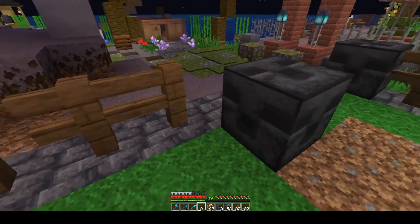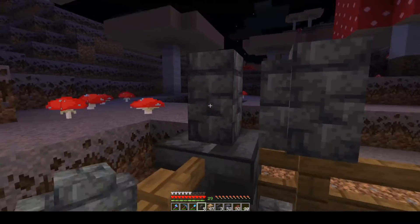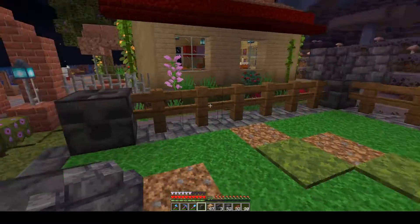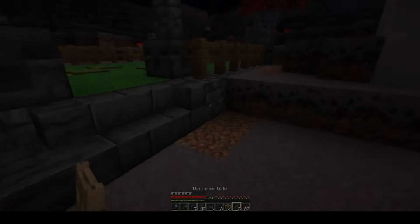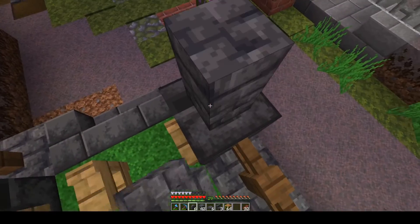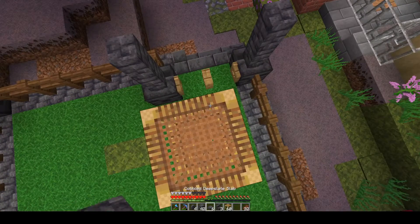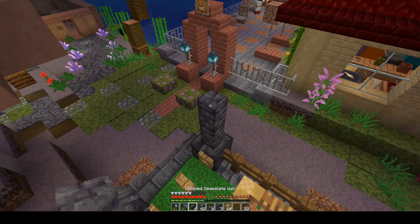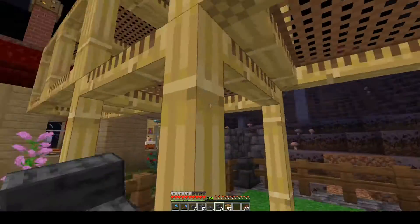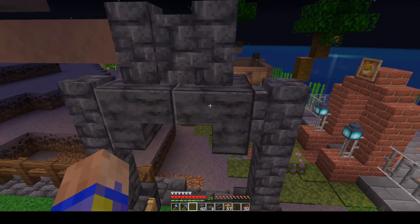I'm putting a fence around everything, and then on the corners for decoration I'm adding the wall blocks. Then kind of an arch gate here to finish everything up. In the arch I want to go up just enough so it looks comfortable and looks good, and then cap it off right about here. Yeah, I think that looks good.